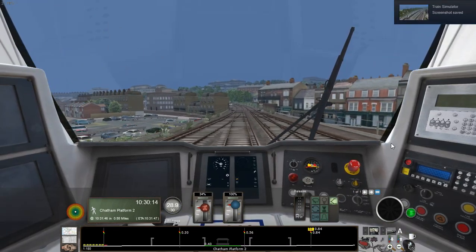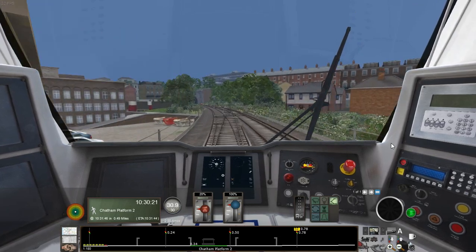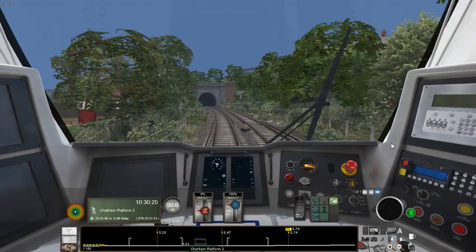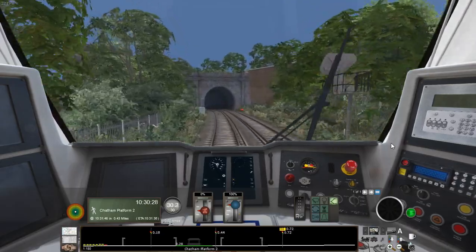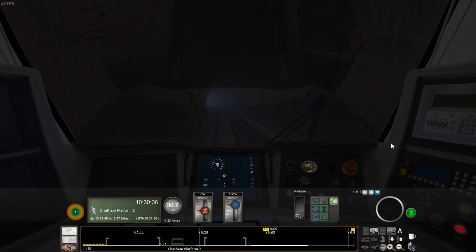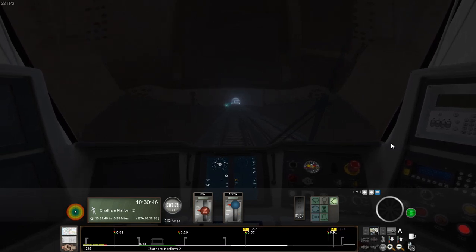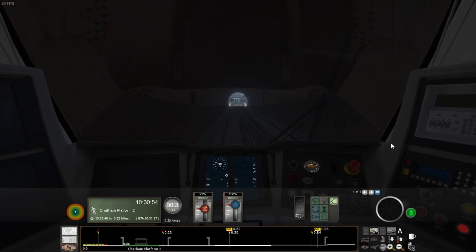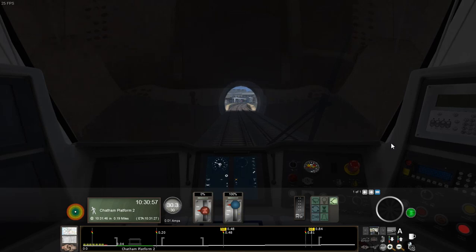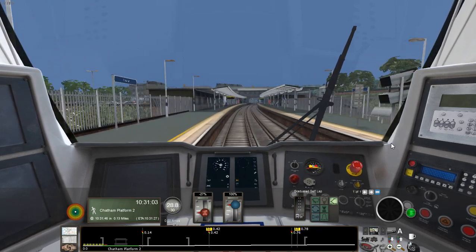The 717s are fitted with a sort of retractable emergency escape door and ladder that folds up into the front of the cab vestibule. The reason they've got that emergency evacuation setup is because the 717s are designed to run on the Northern City Line South — that really strange underground line between Drayton Park and Moorgate. They took over from the Class 313s, which had been running the line since 1976, and the last of the original 313s were retired in 2019, though Southern are still using some refurbished ex-Silverlink units on the East Coastway.